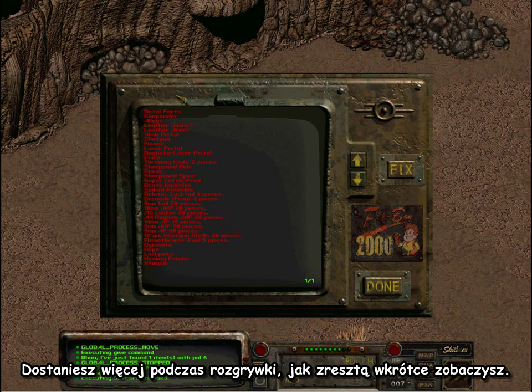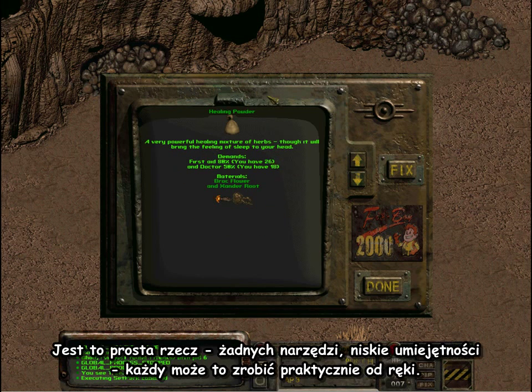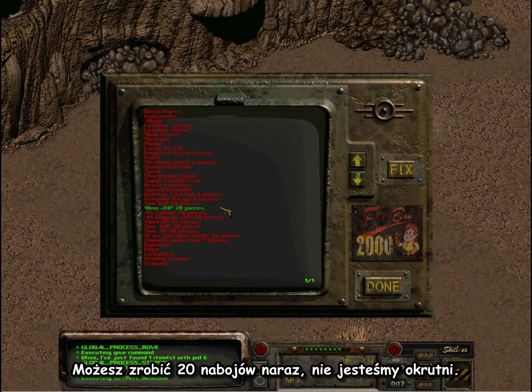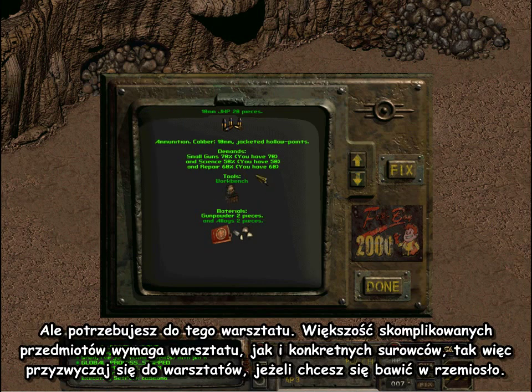You'll get more as you go along, as you'll soon see. To make healing powder, you'll need a rock, fire, and xander — I'm sure you already know that. It's a simple one, no tools, low skills, anyone can do that pretty much right out of the door. If you want to make 20 pieces of 10mm JHP, for example — there are 20 at once, I'm not being cruel here — you need a workbench to do that. Most of the complicated items will use a workbench as well, so get used to workbenches if you're going to be doing any of that.